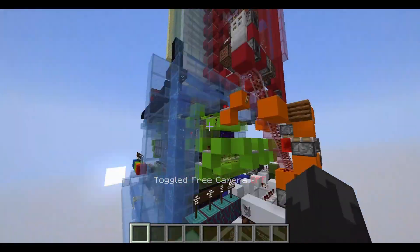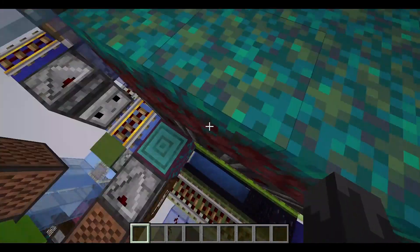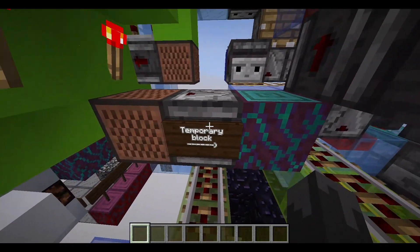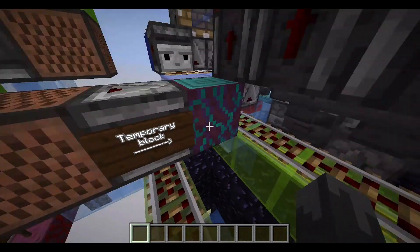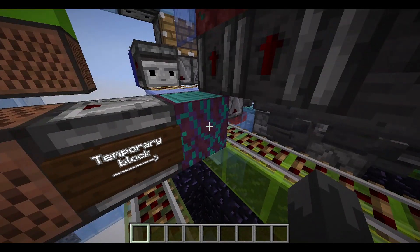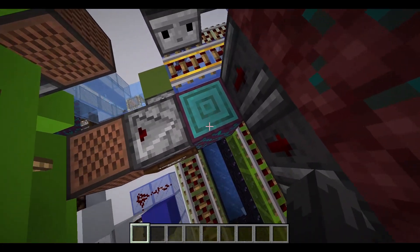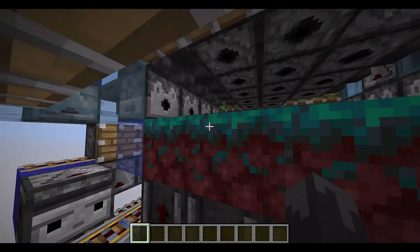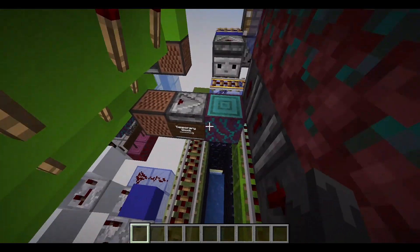Apart from that, when you build this thing, there's the core right there and there are going to be these observers that take an input from here and they need to transfer it that way. So they need a temporary block there. Usually you'd have the block stream of the core that would go down, but if you haven't used the farm before, place a temporary block there.